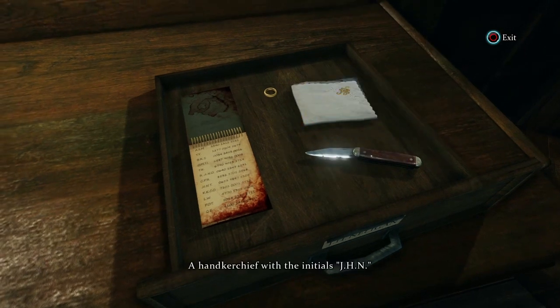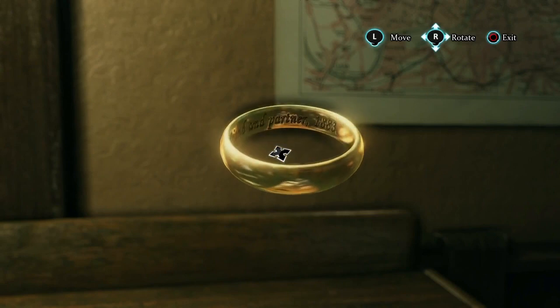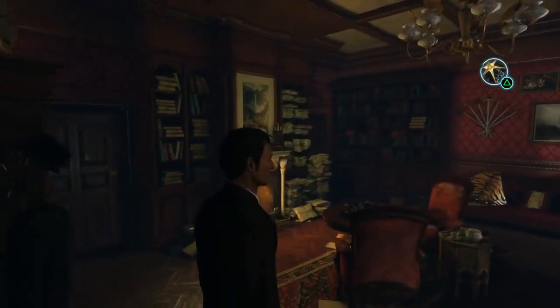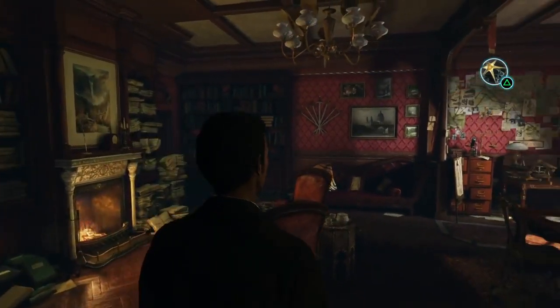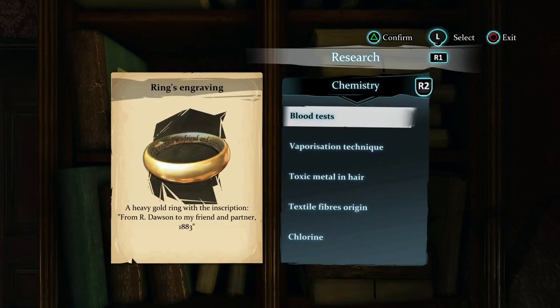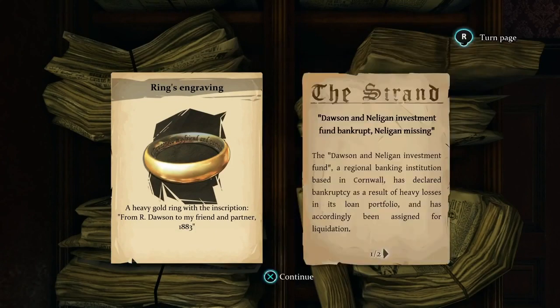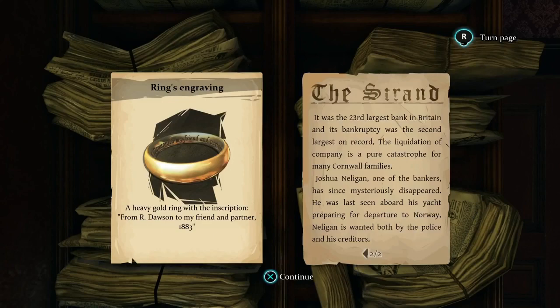A second examination often yields further information, especially after an interrogation, and new information can arm us with pertinent details required to catch out a potential liar. A handkerchief with the initials J-H-N. Along with what we've collected are the suspect's belongings — in this case, a ring and handkerchief matching the initials of the notebook. The name Dawson rings a bell to Holmes, so in lieu of the internet we'll have to reference Holmes' old newspapers in his private database at Baker Street. It would of course make sense to collect all available information before interrogating the suspect, but thanks to the strength of iron bars he isn't going anywhere, so feel free to visit each location in the game as thoroughly as you like.